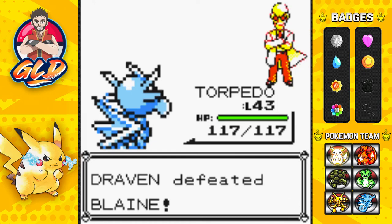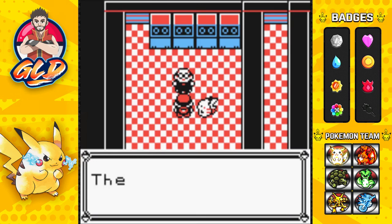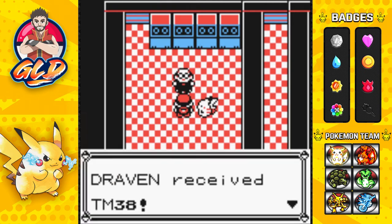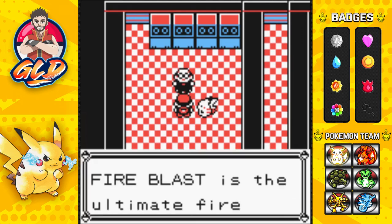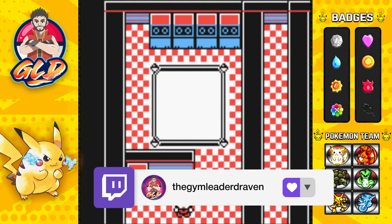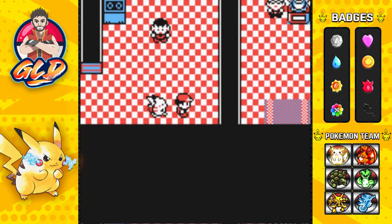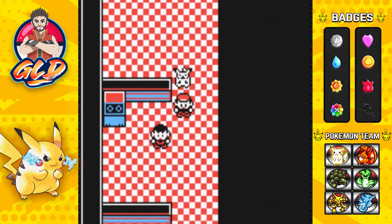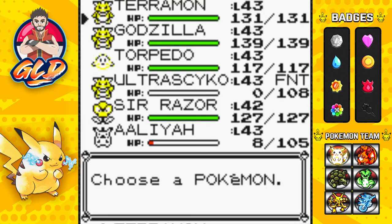I'm throwing out the peace sign because we have defeated Blaine! 'I have burnt out — you have earned the Volcano Badge! The Volcano Badge heightens the Special abilities of your Pokémon. Here, you can have this too.' We received TM38, which is Fire Blast — teach it to fire-type Pokémon; Charmeleon or Ponyta would be good bets. Don't waste it on a Water-type. Pikachu and Aliyah are loving us! We are seven badges deep, guys — I am extremely happy!